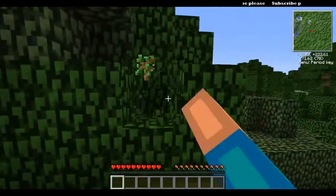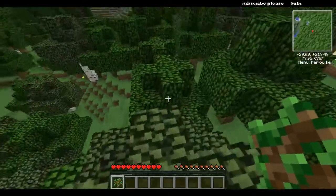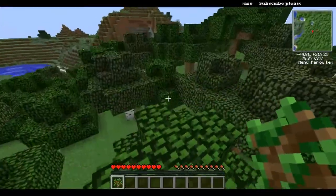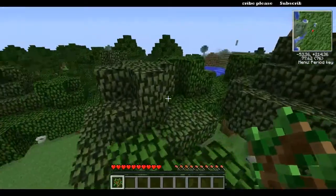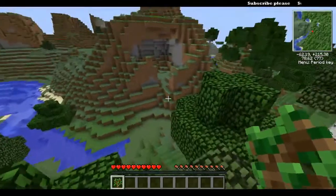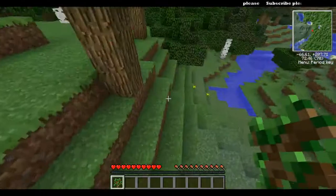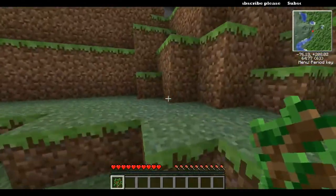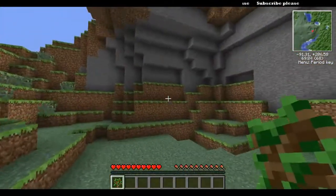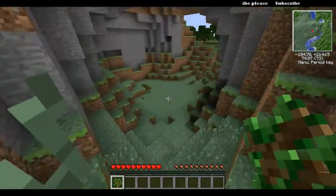So we shall start. Oh wow, sapling on the first tree. I want to find somewhere nice to live, preferably somewhere hilly. This place looks cool — I could build a house in there. That does actually look quite good. I think I'm going to make a little house in there.